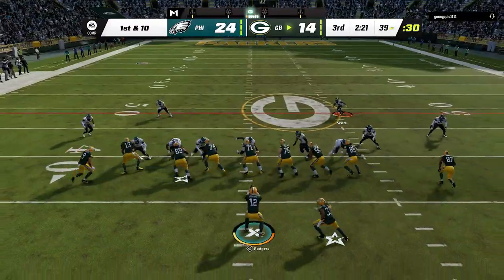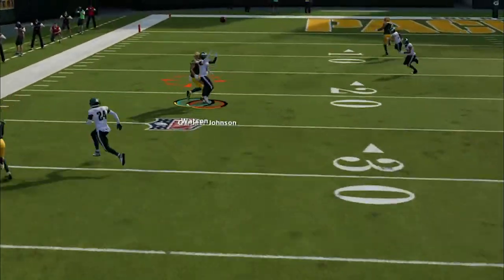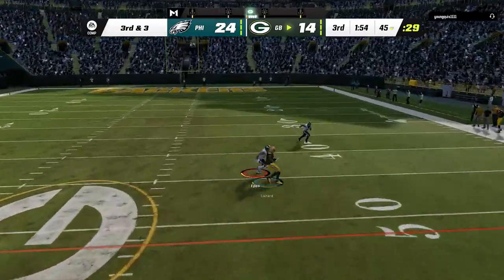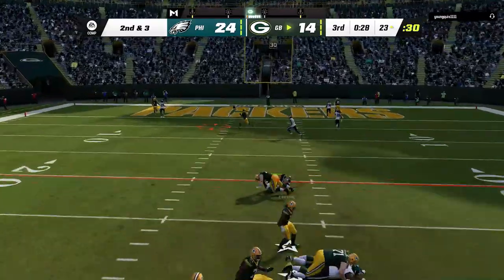I still don't have a defensive formation I like, so I continue to use the 3-2 Mug, only to keep getting destroyed on the ground. Then the Madden BS comes back and completely robs me of a huge interception, giving him a second chance on 3rd and 3 — which he of course converts. Then my user falls down pre-snap on the next play and gets sat on, leaving the middle of the field wide open for a score.